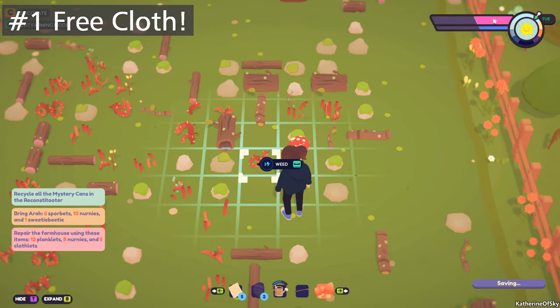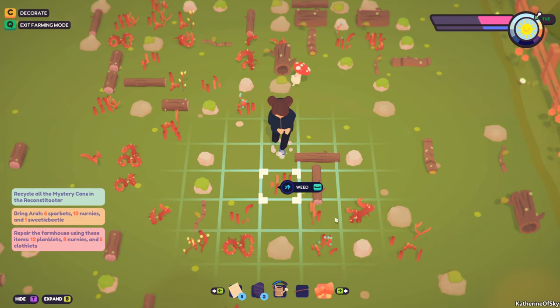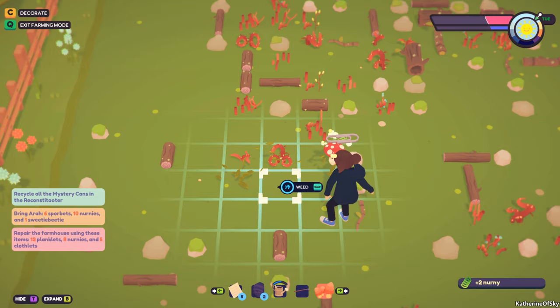When you first get to your farm, pull up as many weeds as you can because they often contain cloth plant seeds. You will need clothlets to fulfill quests in town as well as build structures for your farm. The seeds are very expensive in Reed's seed shop, so plant as many as you can on the first day so they can start their four day growing process.